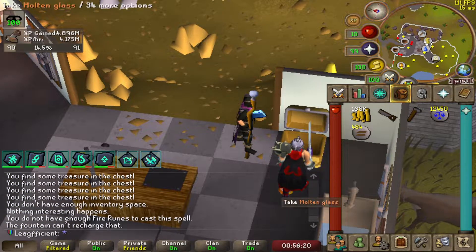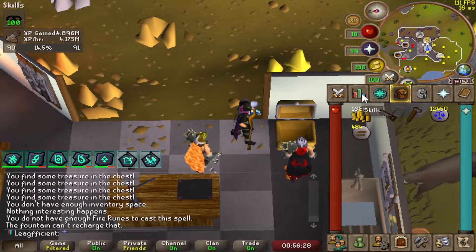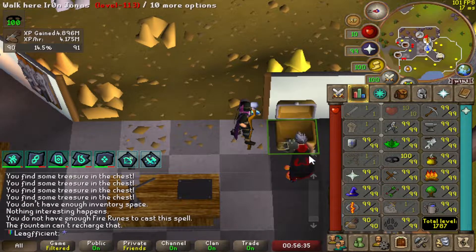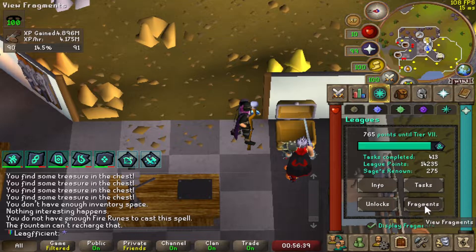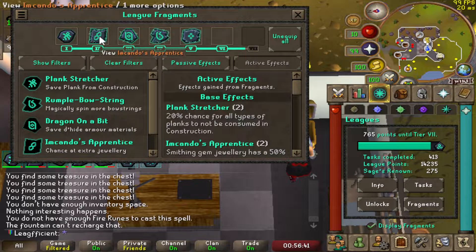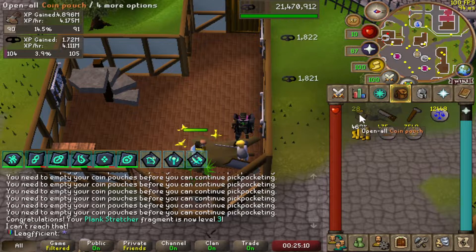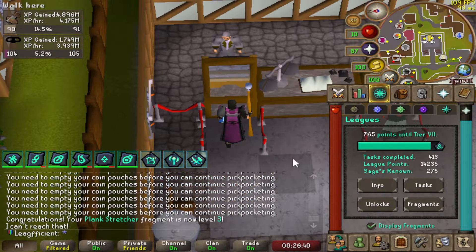Rather than grind for more money, I'm going to pickpocket the paladin because we're going to need a lot of chaos runes for the combat grinds coming up pretty soon. I'm going to try and get Plank Stretcher to level 3 and also get some more thieving XP. Hopefully get 25 million thieving XP for the task and ultimately get loads more chaos runes. There is Plank Stretcher level 3. We've got about 7,500 more chaos runes and we've also got ourselves 21 million thieving XP.